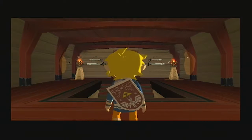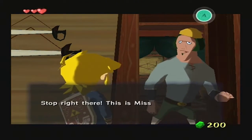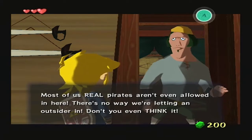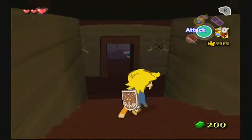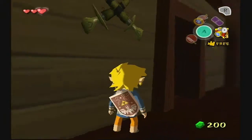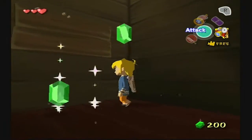We have to go down here. Hey, who are you? Stop right there — this is Ms. Tetra's cabin. Most of us real pirates aren't even allowed in here. There's no way we're letting an outsider in. Don't you even think about it. Oh, there's jars up here — I never even knew that. Maybe. Probably. Possibly. I don't know.